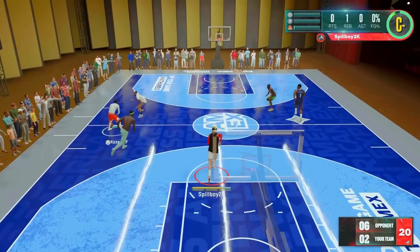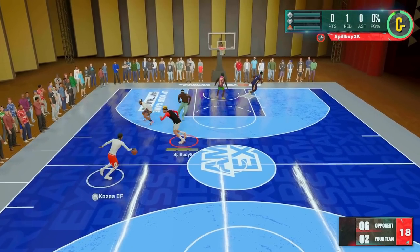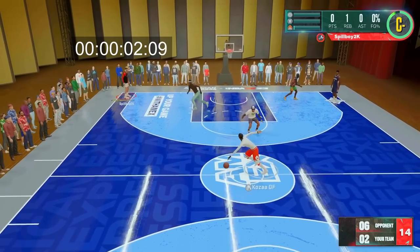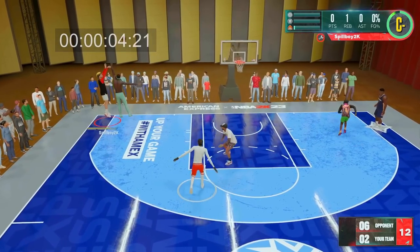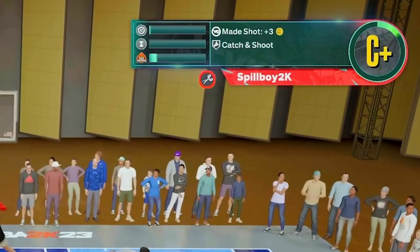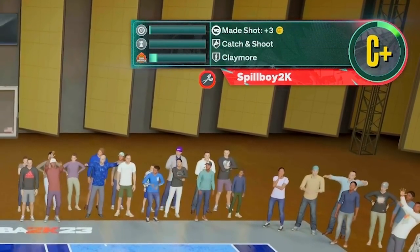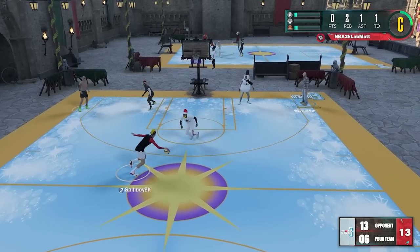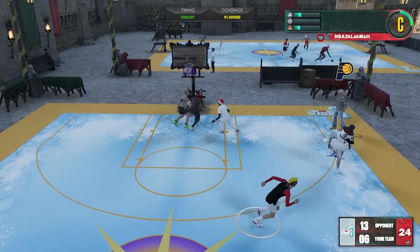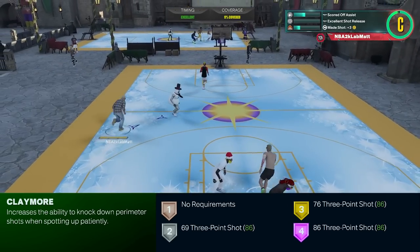Claymore is a brand new badge introduced in 2K23, and it seems like 2K made a more concerted effort to show spot-up shooters some love this year. This badge actually seems like a much improved version of Set Shooter from last year, which was pretty worthless — while the boost was solid, the activation just wasn't practical. This year it's easier to activate and the boost is still pretty good. The definition of the Claymore badge says that it increases the ability to knock down perimeter shots when spotting up patiently.